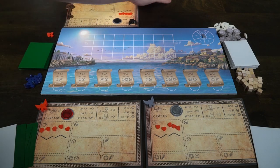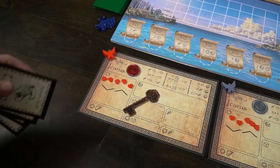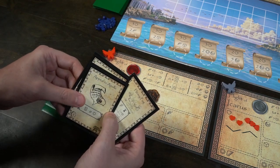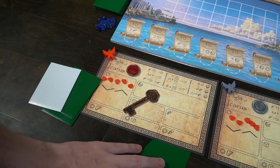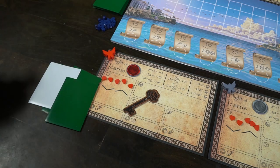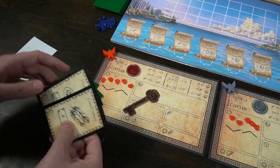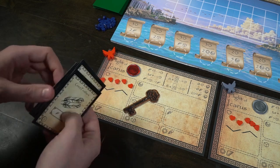Just before we begin explaining how the game is played, there's one last thing you'll do in setup. Each player is going to choose two cards from their hand, place them face down, and pass two cards going clockwise. After that happens, each player is going to discard one of those cards and keep one of them, in which case you're going to end up with back four cards. So it's a little bit of a draft experience, changing the weather cards that you originally started out with.